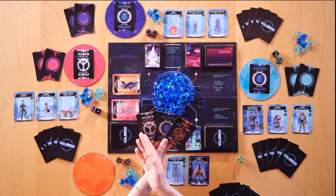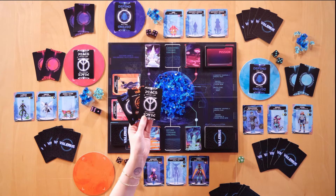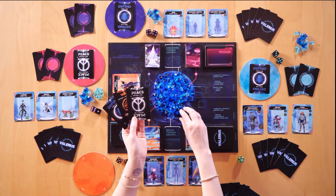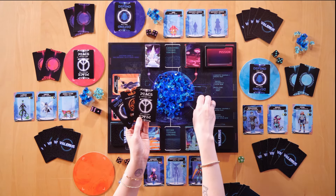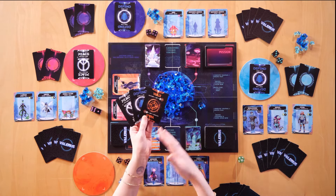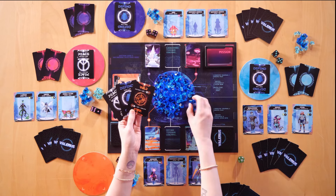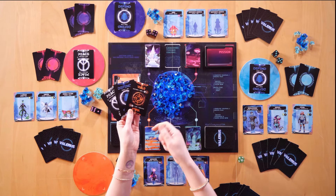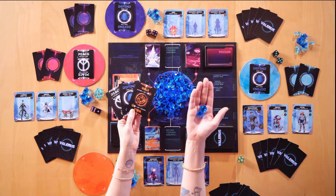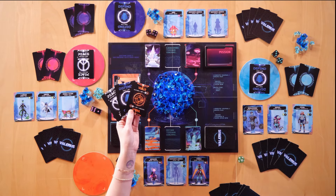If you choose Peace, that means you don't anticipate being attacked that round and you definitely aren't trying to attack anybody — you would use that to collect one Valerium from the pool. If you choose to go to War and you are the winner, you gain two Valerium, taken either from the player you beat or from the bank if they don't have enough, and you would also be able to take two resource cards from them.